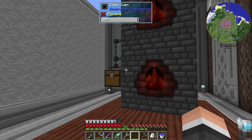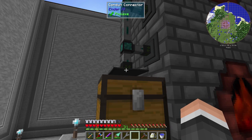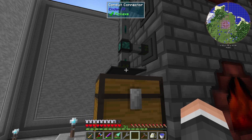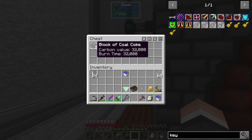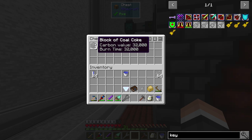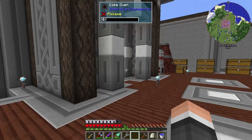I moved my Coke ovens in here, just real simple, just two conduits. This one is on In-N-Out Extract Always, round robin. These ones are just on In-N-Out Extract Always. I just throw coal in and I get Coke back. Simple as that, bam — and round robin, so it splits it evenly between the two.